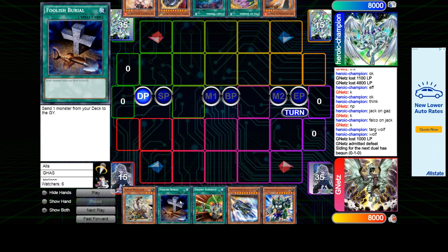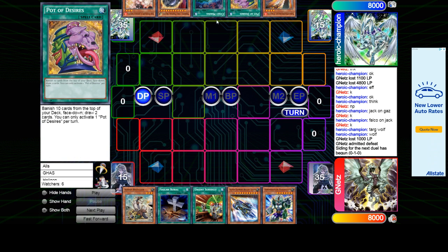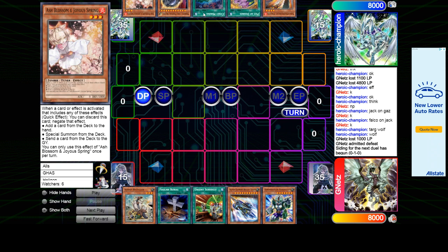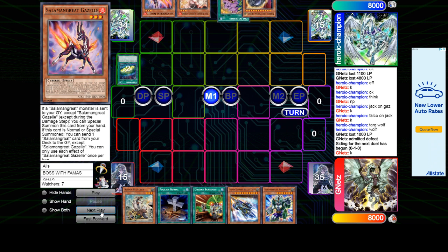He's gonna choose to go second again. The opening hand is Recycler, Foolish Goods, Urgent Schedule, Super Express Bullet Train, and Panker Top — so it is a Train deck. We actually didn't see any Train cards from him in game one, which is kind of surprising because the engine is kind of big, like 15 cards with the field spell and all that. This is a really good hand. His opponent's hand is Falco, Desires, Sign at Mining, Nib, and Ash. Sign at Mining, discard Falco to add Gazelle, then Desires.